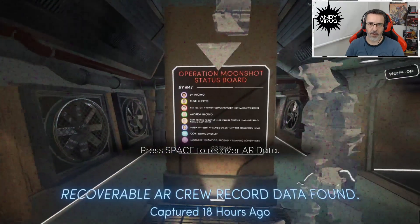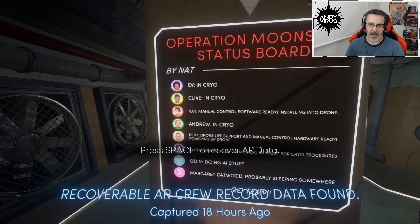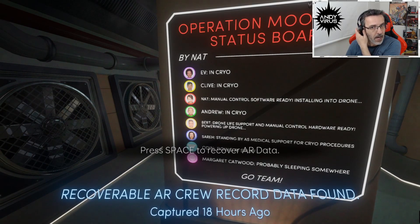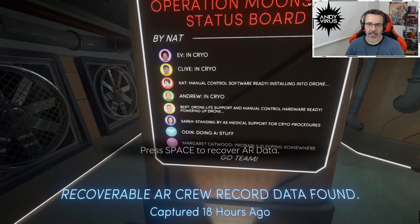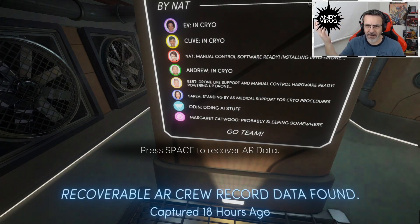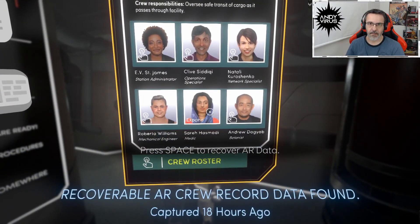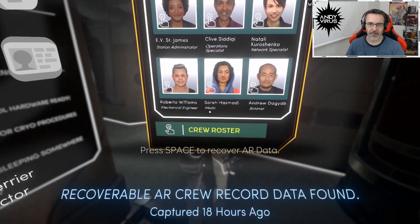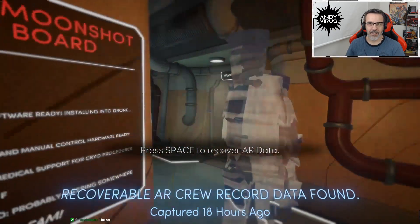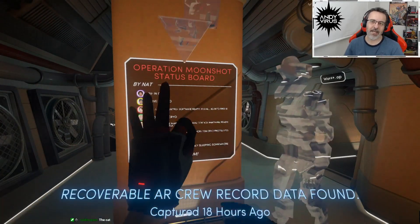Operation Moon Shop status board. James is in cryo. Clive is in cryo. Natalie - manual control software ready, installing into drone. Andrew - oh, Andrew is in cryo also. Bird drone - life support and manual control hardware ready, powering up drone. Sarah standing by as medical support for cryo procedures. Odin doing AI stuff. Margaret - probably sleeping. Who is Margaret? Oh, the cat's name is Margaret!